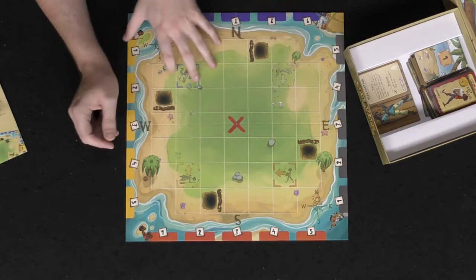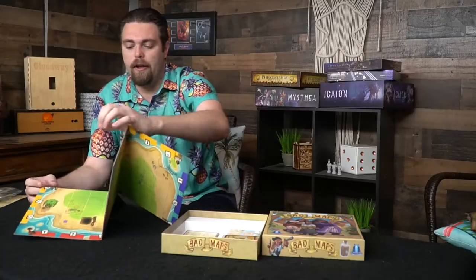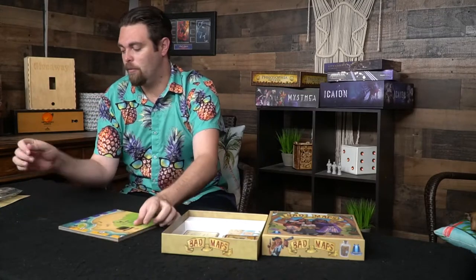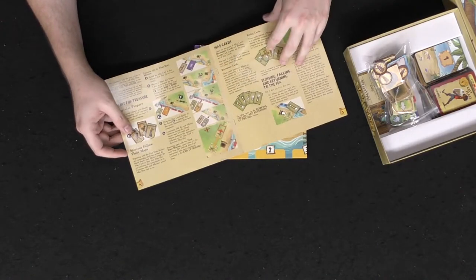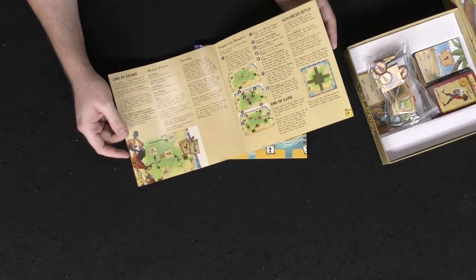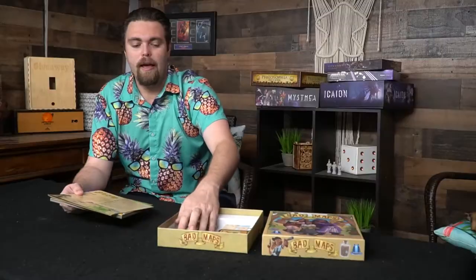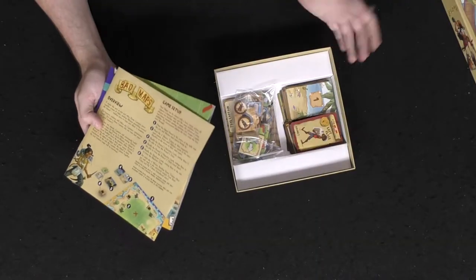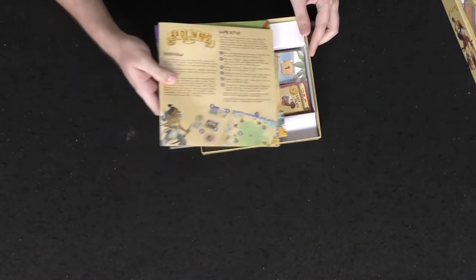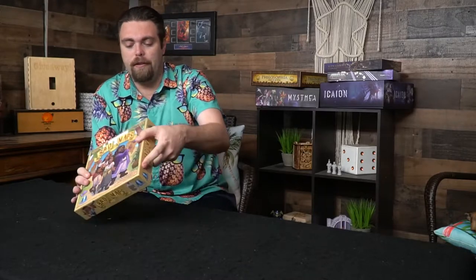The board is high quality, nice and thick, very well done and easy to set up. For the rulebook, the illustrations explain things fairly well. I remember reading the rules before on a piece of paper and they were easy to understand too, so the game shouldn't be too complex as far as setup goes. The insert is just a basic soft cardboard — very standard, nothing super production quality — but what is there is really nice.